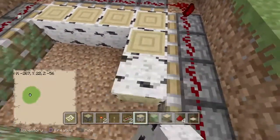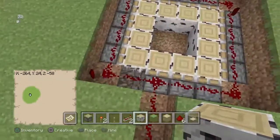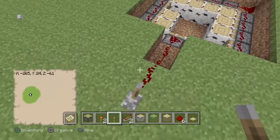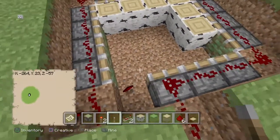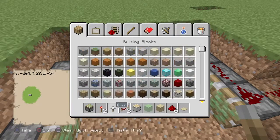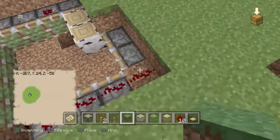Let's see what happens — we just fill all these spaces in. Wait a minute. So now we need to find a more simple design, and I think I've got just that. So how about we destroy all this. In fact, let's just get some dirt and redstone repeaters — we can just place it on top of the dirt when we destroy all the redstone. Now it looks like nothing has happened here.